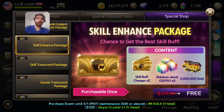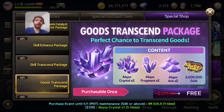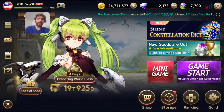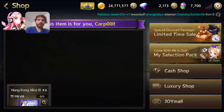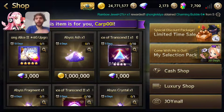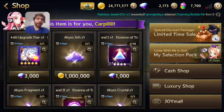The skill enhance package is nice if you need it — I think this one's the best bang-for-your-buck package deal if you're looking to enhance things and make things better. The goods transcend package gives you that free boost because it's kind of hard now to get those abyss crystals — when they first premiered it was a little easier, now not so much. And so those are the big ones. Lastly, there's a shop where you can get a six star gold Hong Kong Alice for 3,000 gems if that's your kind of thing — go for it.